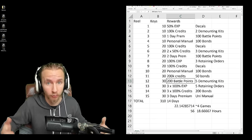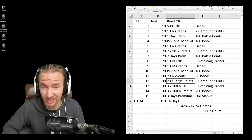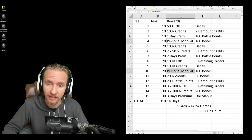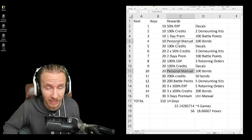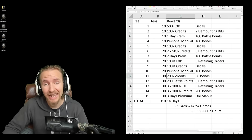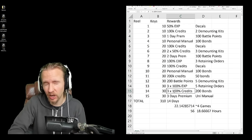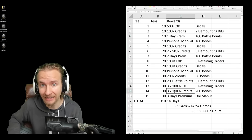So what kind of rewards can you get from Murney? For the first time, you can get battle pass points as a reward for unlocking stages — 400 of them, enough to complete eight stages of the battle pass. There are also 450 bonds up for grabs, two personal training manuals for boosting a single crew member, and some premium account time along the way.